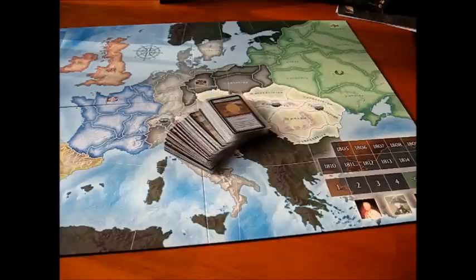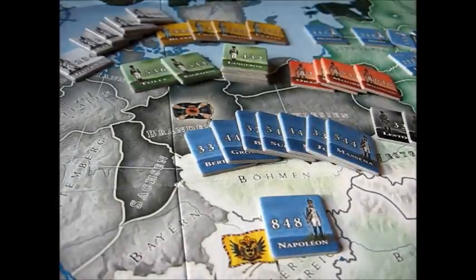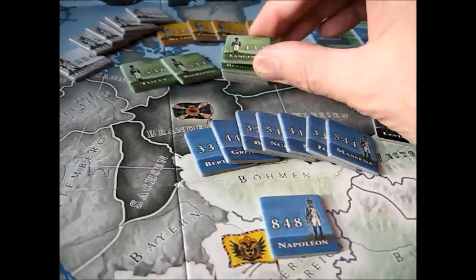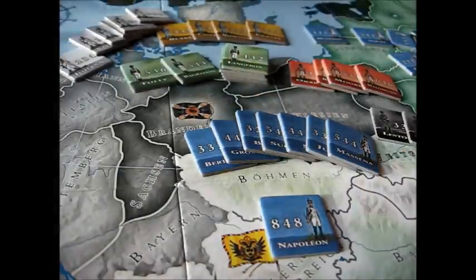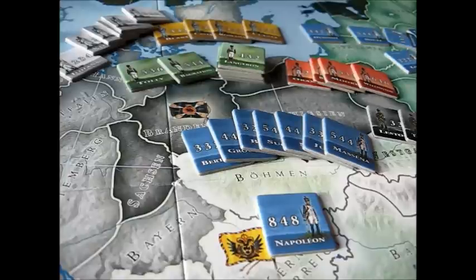Let's take a look at the counters — these are really, really nice. The counters in this game are very, very colorful, well mounted, nearly an inch across, and just high quality. A lot of strategic Napoleonic games have corps, divisions, and brigades as counters, with a whole mess of leaders placed on top of stacks to create armies and forces. The designer has not gone that way.